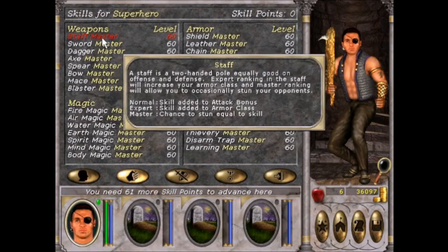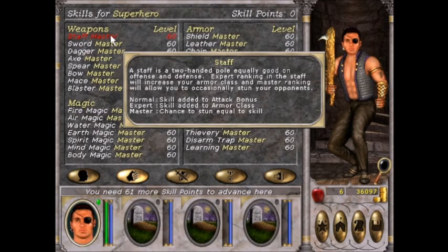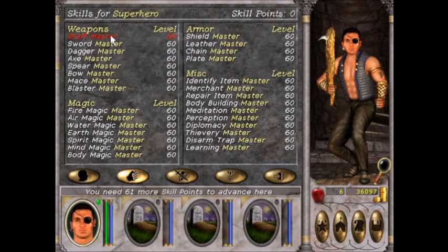Starting off we have staff, which every class can learn. Druids start with the skill. You can learn it at Blade's End, get Expert Staff in New Cervical or Mist, and Master in Silver Cove. Every skill point gives a bonus to attack, Expert Staff gives a bonus to armor class, and Master gives a chance to stun per skill point. Staves are basically worthless — they're the worst weapons in the game, aside from maybe clubs.